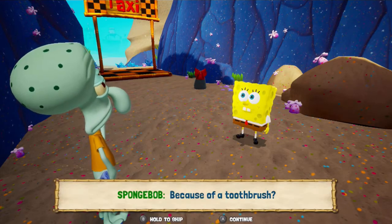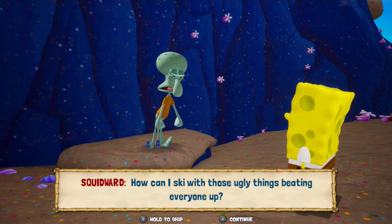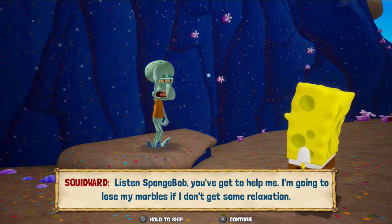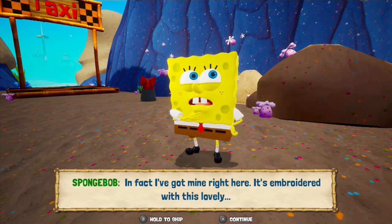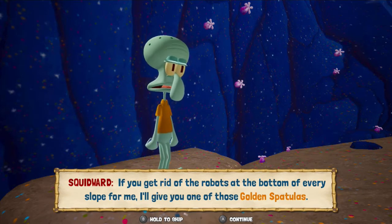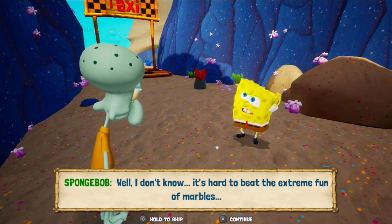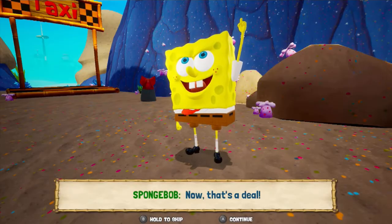Everything is ruined! Because of a toothbrush? No, it's those blasted robots! They've taken over the ski slopes! How can I ski with those ugly things beating everyone up? Listen SpongeBob, you've got to help me! I will lose my marbles if I don't get some relaxation! I've found if you keep your marbles in a bag, they don't get lost as often. Forget the marbles! I've got a better idea. If you get rid of the robots at the bottom of every slope, I'll give you one of those golden spatulas — one for each slope you clear. Now that's a deal!